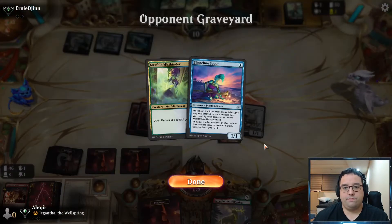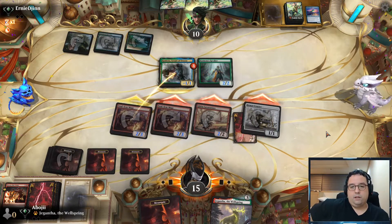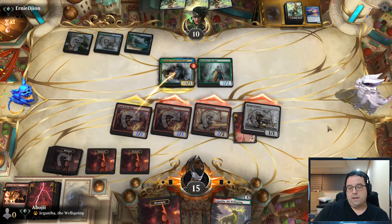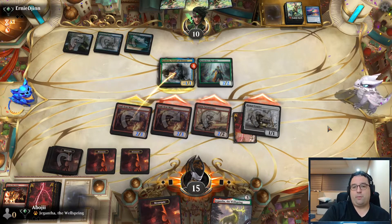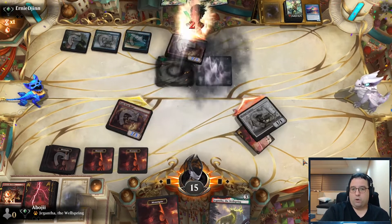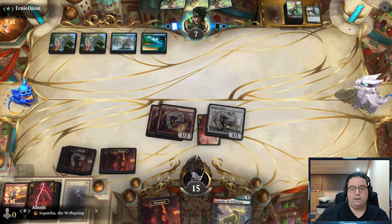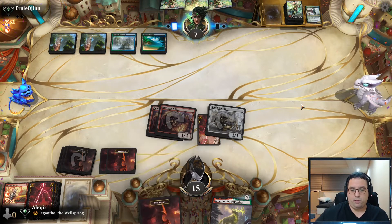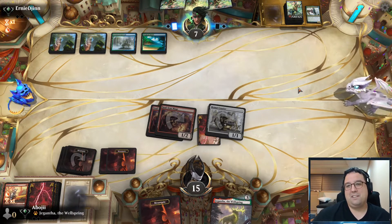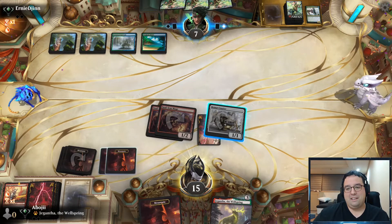Opponent really wants to get in for two damage. Let's just blast this, get in for one. I'm probably not going to block with this because I think I need it to turn on Light Up the Stage at some point. They did mulligan pretty hard. That's a good card, but I just want to put out the Rampaging Ferocidon — probably want to take out the rejury now while I can. Extra couple points of damage from the Level Runner and I can Light Up the Stage this turn, so I think this is probably the best approach.